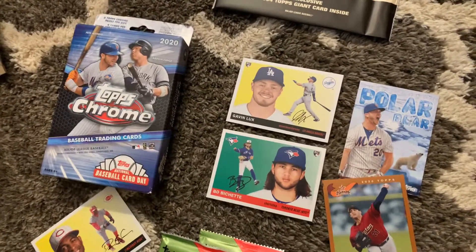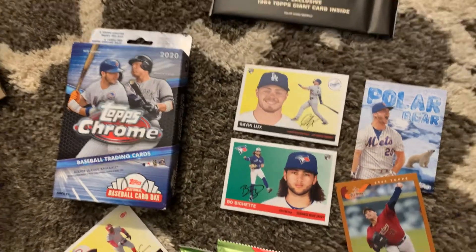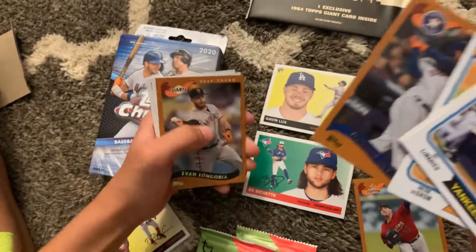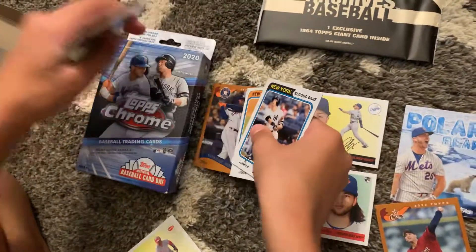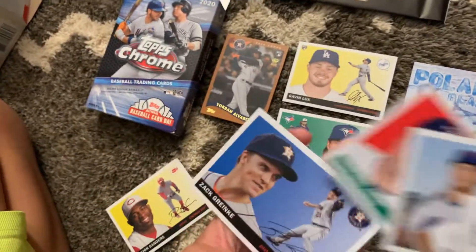Hopefully we should get a good card out of here. We've got DJ LeMayhew, Abraham Toro, Jacob DeGrom, Jordan Alvarez - second time pulling this card. Right after Jordan Alvarez, the last ones are Evan Longoria, Pilonza Gold Cup, Sin Choo Choo, and Zach Reinke.